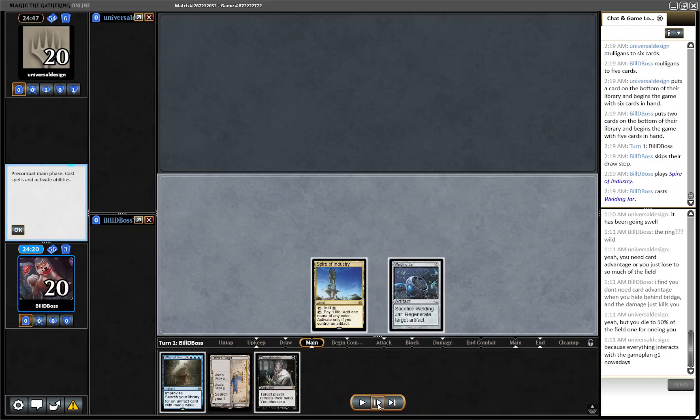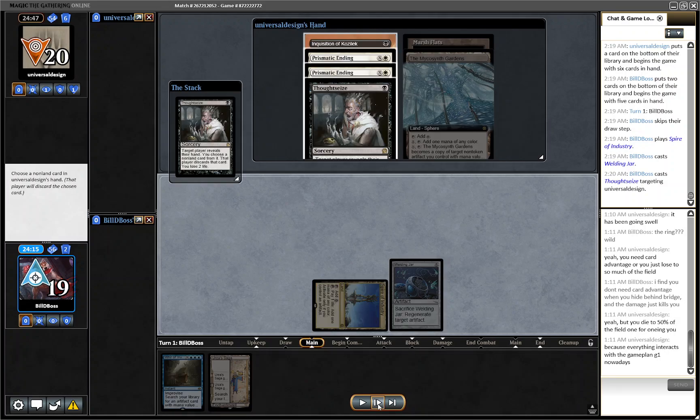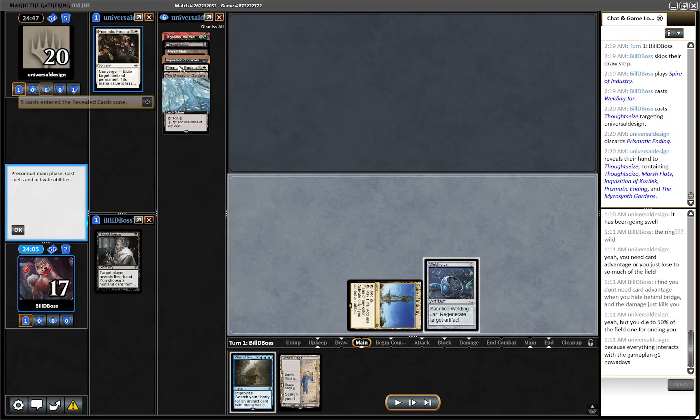We take the Welding Jar for turn one hand disruption, and we see a pretty interesting hand. They reveal Gigantha at the start, and then we're seeing Thoughtseize, Inquisition, double Prismatic Ending, Mycosynth Gardens, and Marsh Flats. So realistically this could be anything. When I first Thoughtseized, I was like, oh, maybe this is the mirror — and then I was like, no, it's probably not the mirror keeping a hand like this.